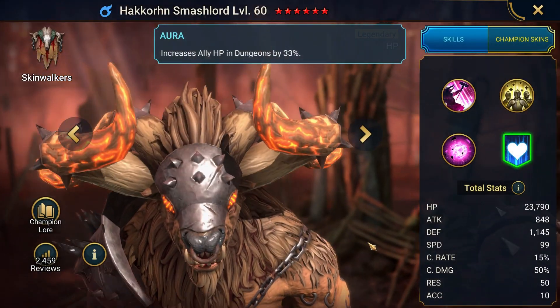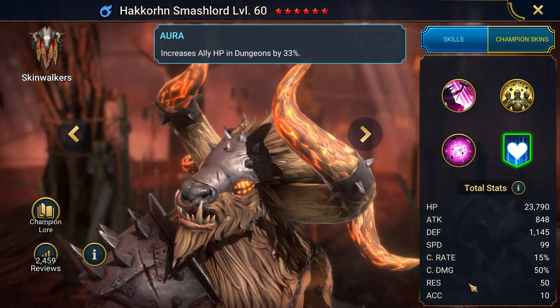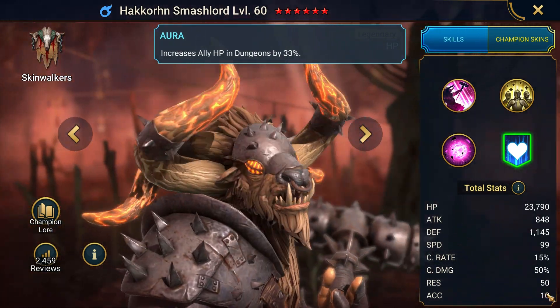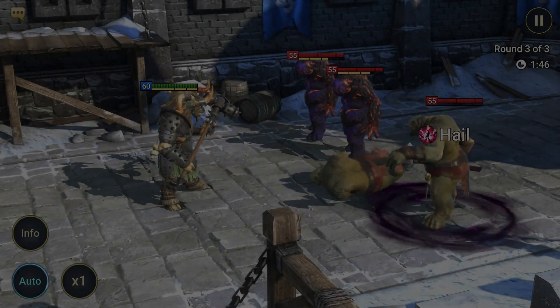He has an aura that increases team HP in dungeons by 33%. Though still tortured by dark spells that once bound his will, the Hackhorn roams the land as an errant warrior in search of a worthy cause to lend his strength to.